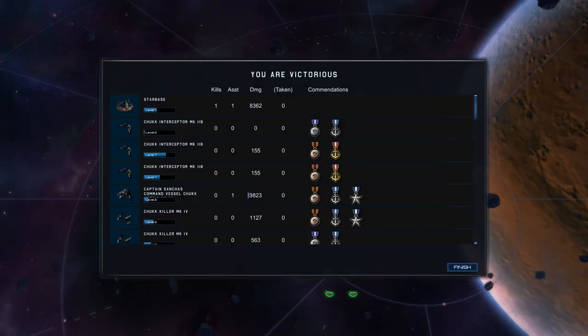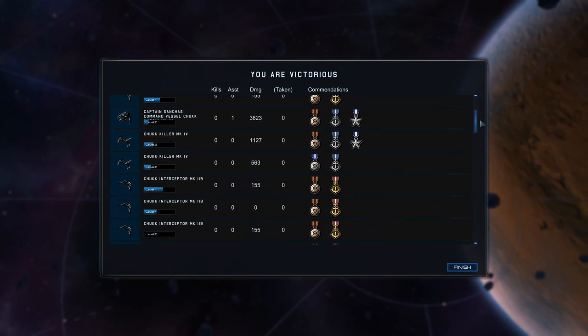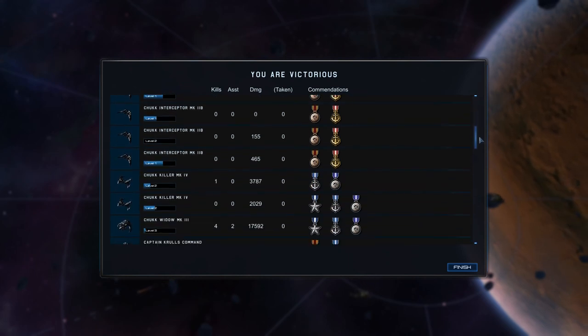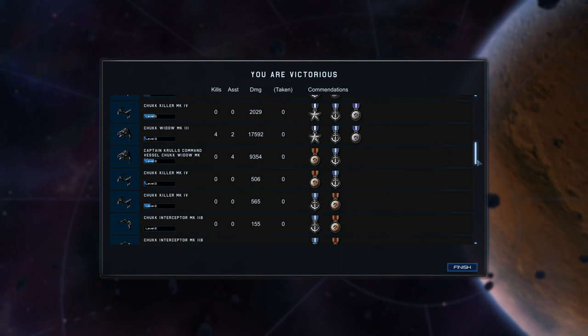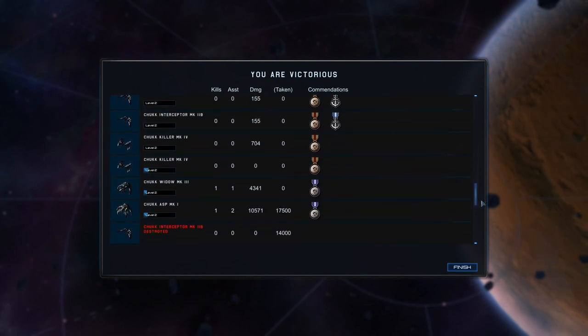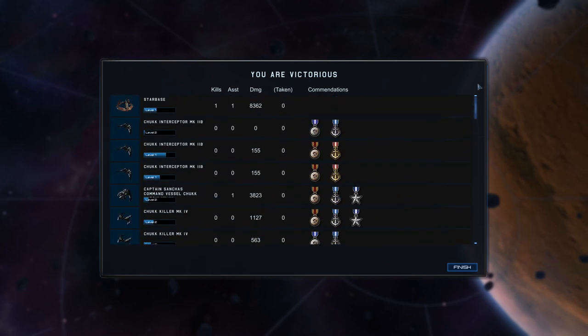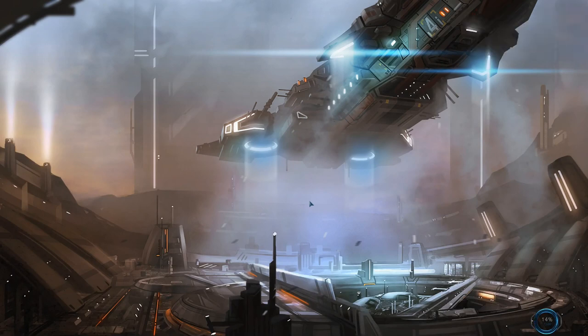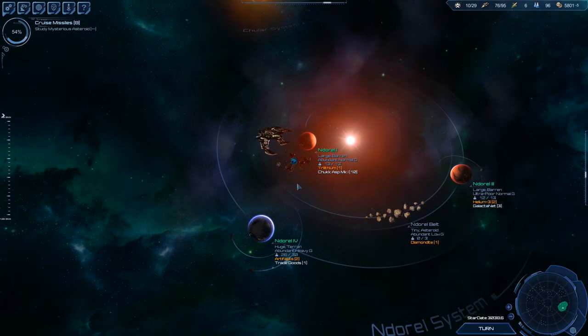That was a really good fight — I was really worried about that. The starbase gets a kill and an assist. Captain Sancha gets an assist in her new cruiser. Chuck Killer Mark 4 gets a kill. Chuck Widow Mark 3 gets four kills and two assists — we need to give that guy a promotion, that is awesome. Captain Kroll gets four assists. Admiral Renegade gets one kill, two assists. We lost one interceptor that took tons of damage up front — that's all we lost. It is good to stack your numbers like that. The DPS really helped me out in that fight.